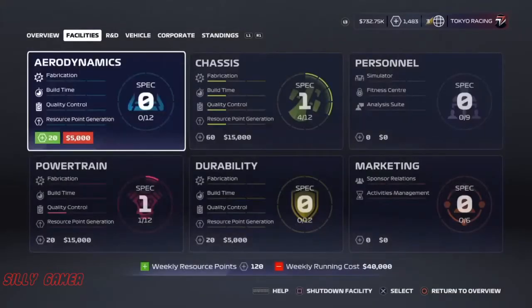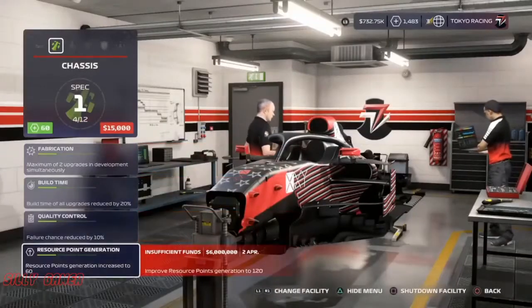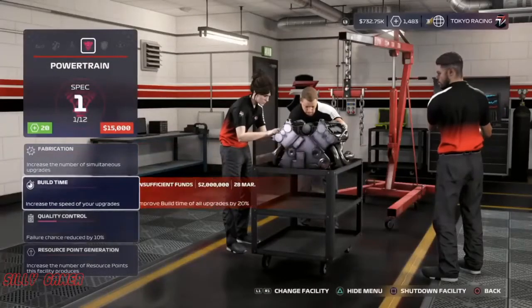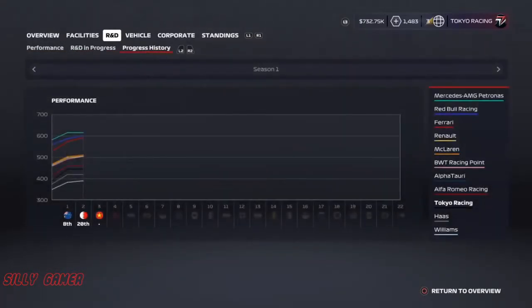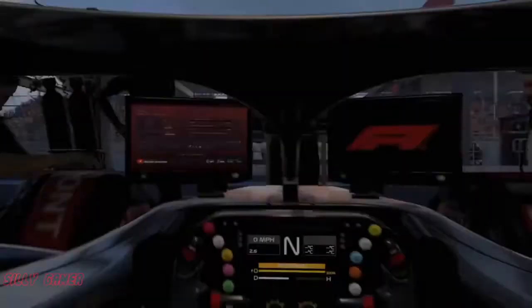We are still near the bottom and we don't have much money — not going to get another update because we don't have sufficient money to improve all these facilities. We only improved quality control and the power train at the moment. About R&D, we have a lot of points so there's a lot of progress still. We are almost at the level of Alpha, somewhere between 400 and 500 performance level. So we have aero chances and posture.